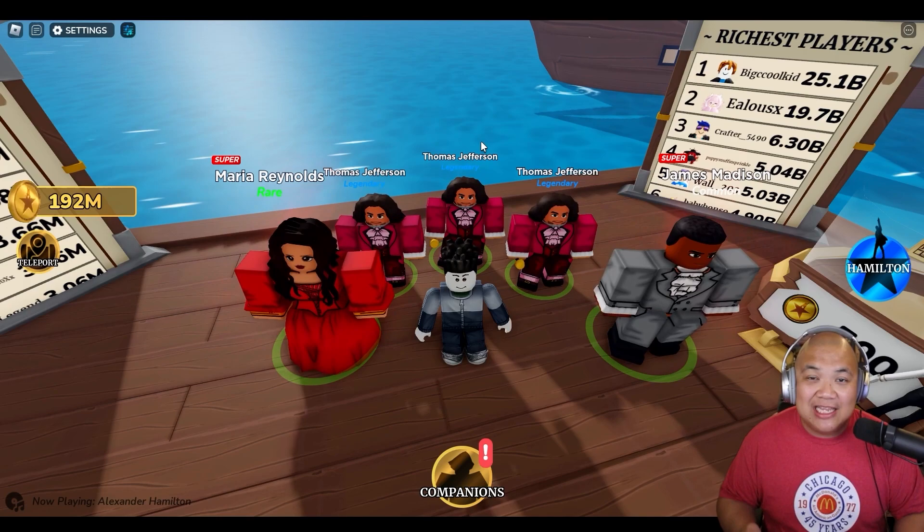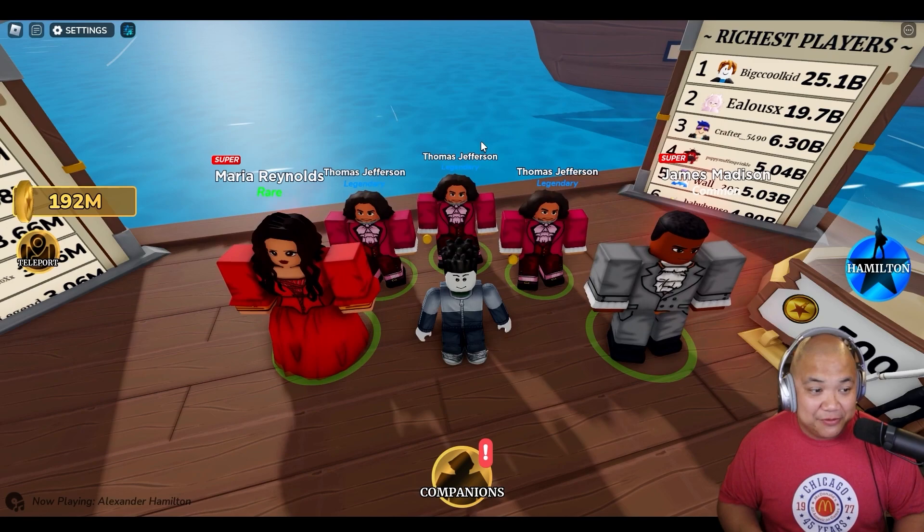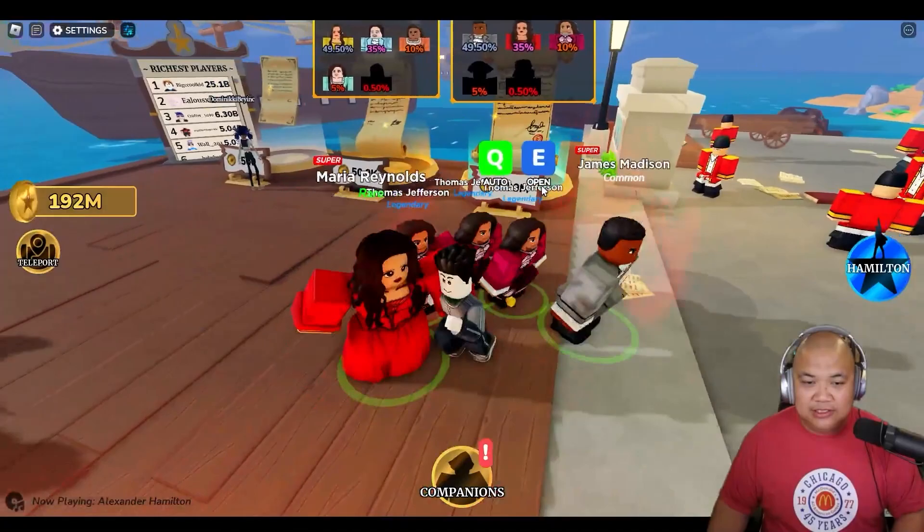This is what we're going to do today. I am playing Roblox, the Hamilton map, and I'm going to try to unlock the King George III mythical character. It costs 1 million coins in order to even try to pull that particular character. I have farmed and farmed for the past few days. I have 192 million coins. So 1 million coins per pull, that's 192 tries. So I'm going to keep going until I get it.